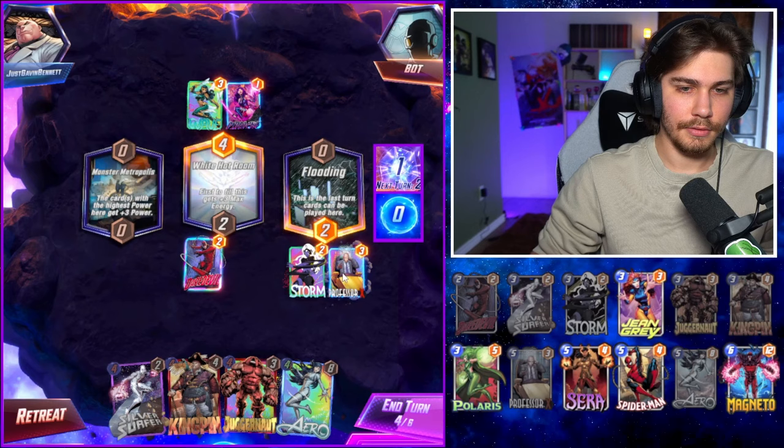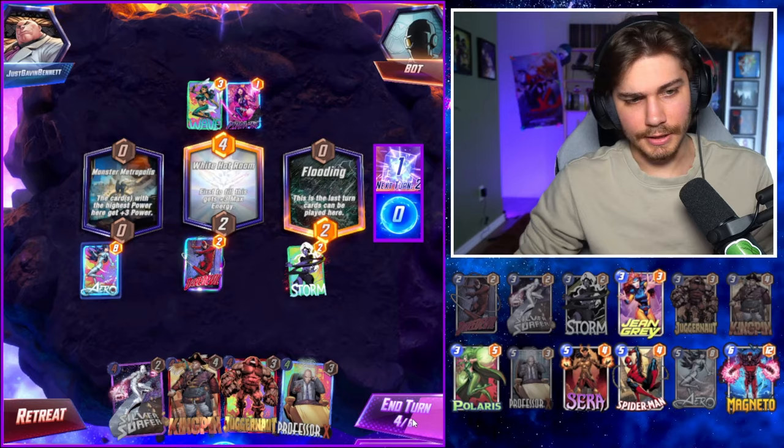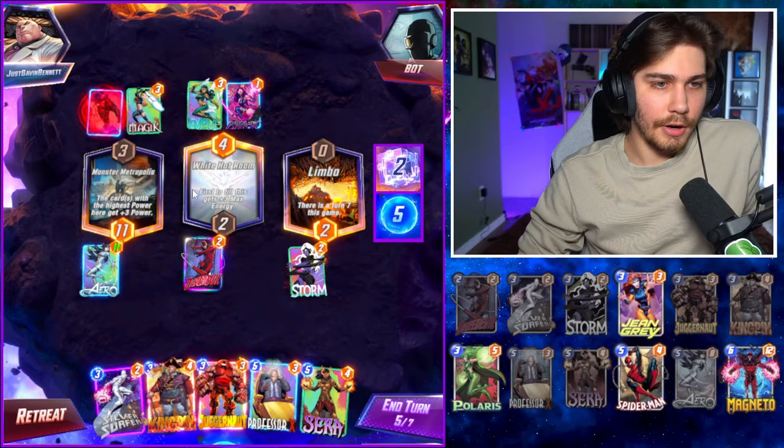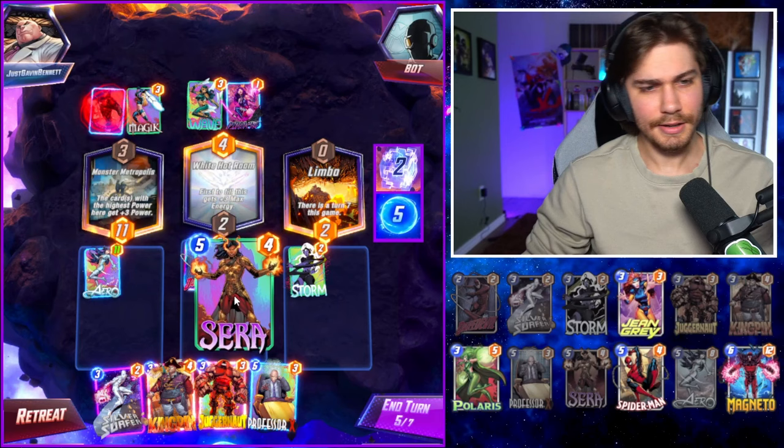I'm afraid of Galactus, that's about it. Let's see. Magic. Okay, that helps. Pretty sure I just secured this round with Sarah, but let's see. Iron Man — but why? I kind of just want to Sarah.